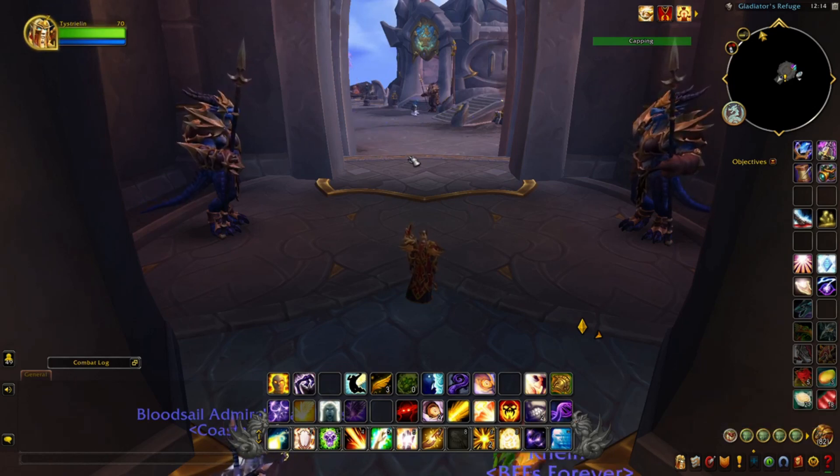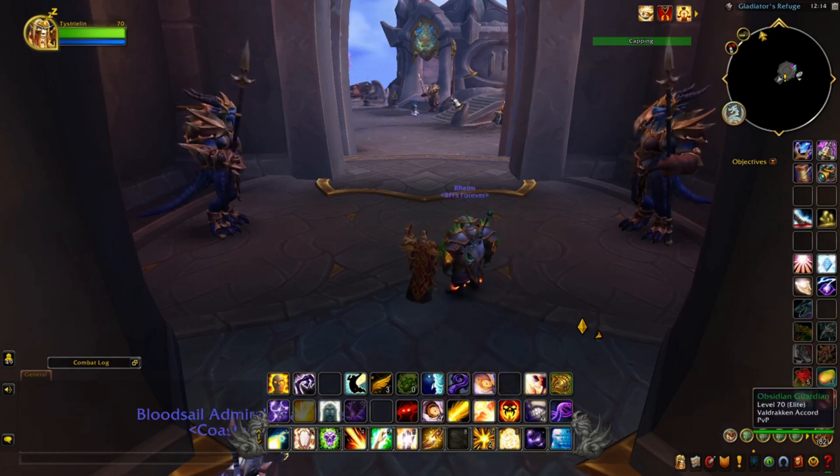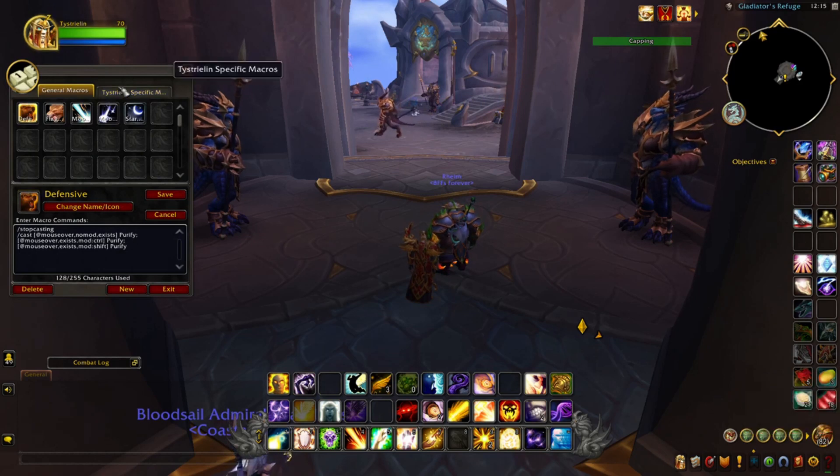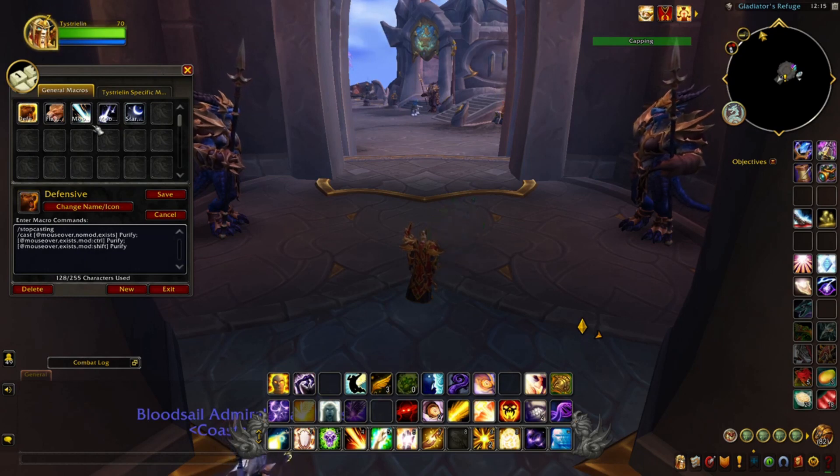Let's head over to the macro tab. To access that tab, press Escape to get to the game menu. Work your way down and you'll notice about halfway through you'll see Macros, just above Add-ons or just below Edit Mode. Work your way into Macros and you can see some additional icons listed under General Macros.